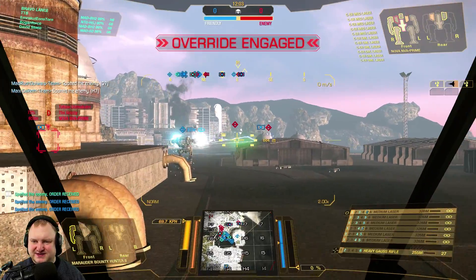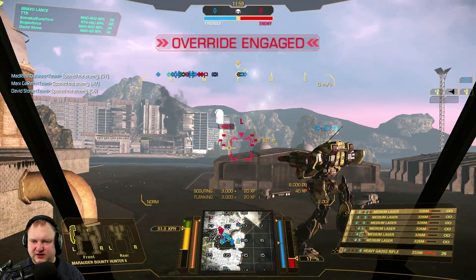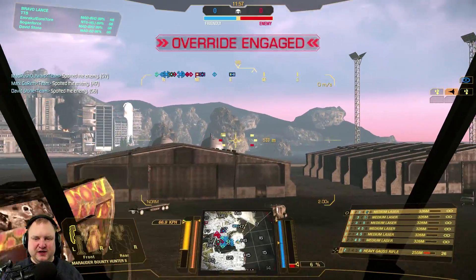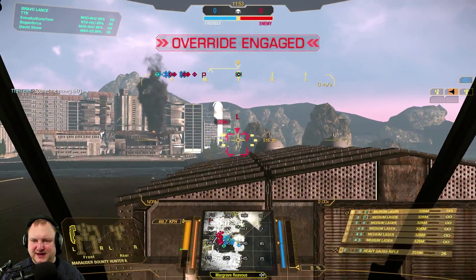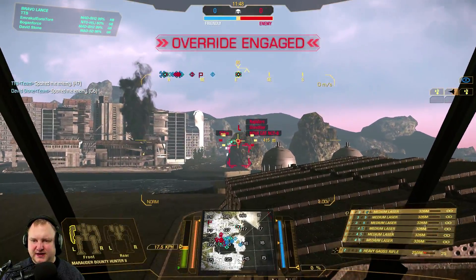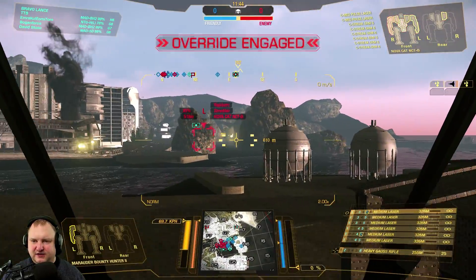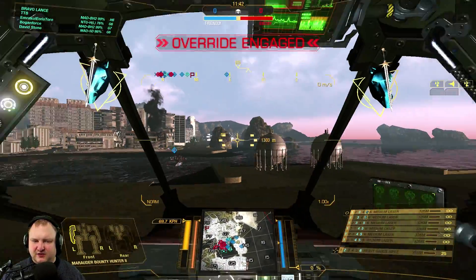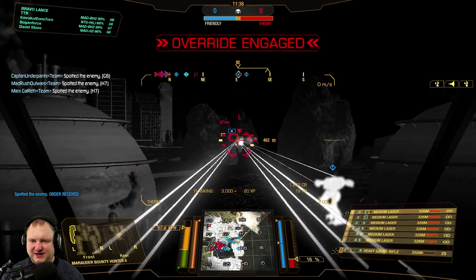There's somebody you can barely see, and there are two targets now in Hotel 7 for some reason. We need to be very careful — do not shoot your teammates in the back with heavy gauss, it is brutal. We've got a Nova Cat up front and still the Jägermech. I think we can take both of them. I'm going to put down the airstrike as soon as I can — but we need to get a little bit closer to make sure we get our medium lasers into the fight, and the good range on them is 300 meters.